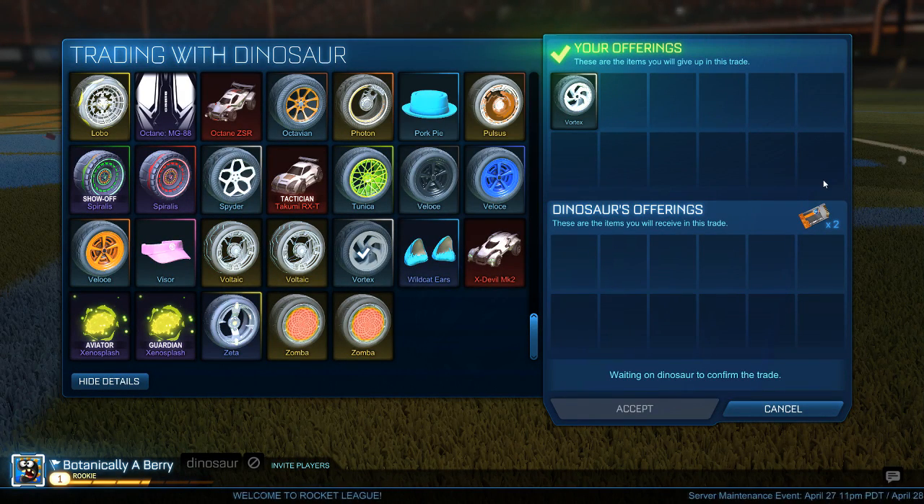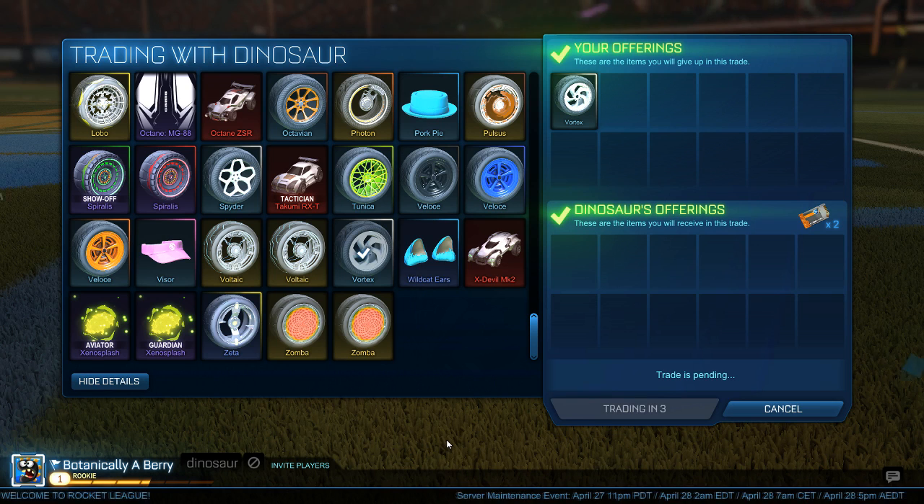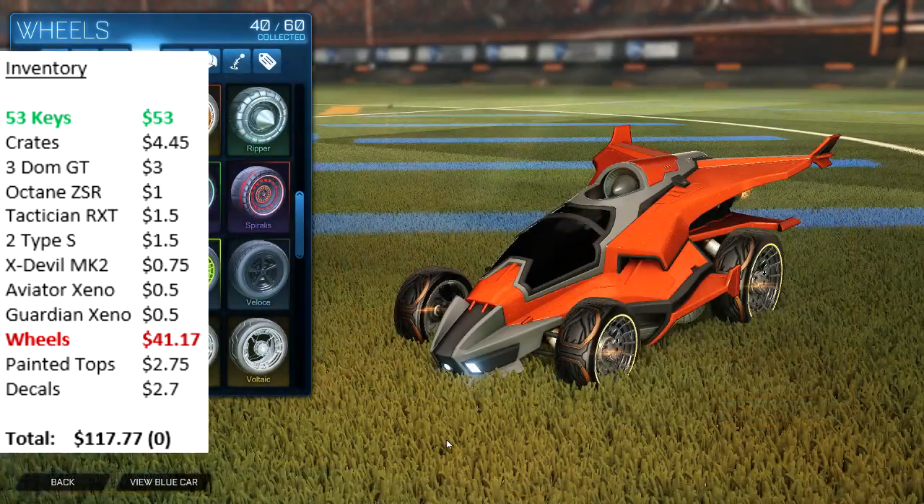Next up I sold my white Vortex wheels for 2 keys — for quite some time I was trying to sell them for 3 keys but wasn't really getting any attention. So I decided to drop it down to 2, and I'm still happy because we got this in a very good trade.